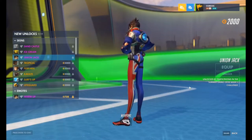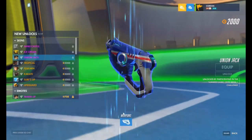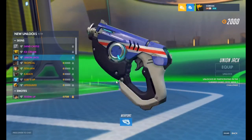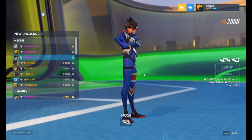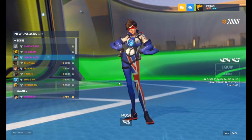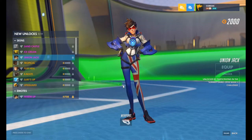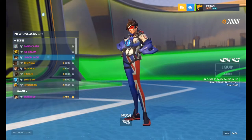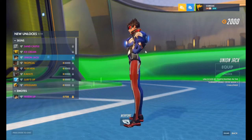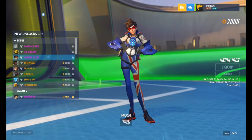Union Jack — it's just an English skin for Tracer, like the other purple skins where the character represents the country they're from. That's neat. It's got the little British England flag — whatever you call it, I'm an American. That's pretty cool. I've always liked these little skins just showing off the country that they're from.